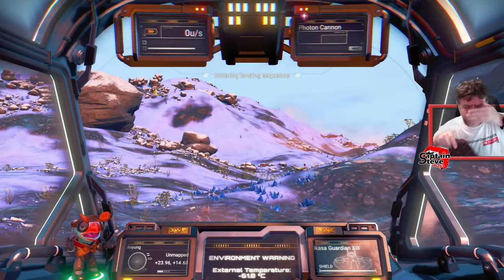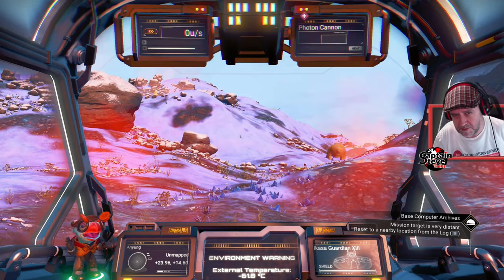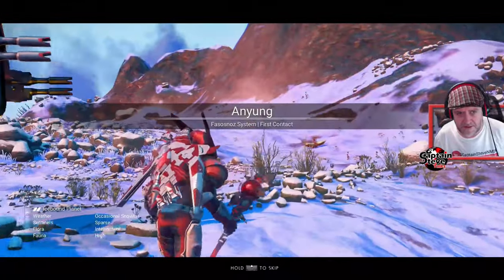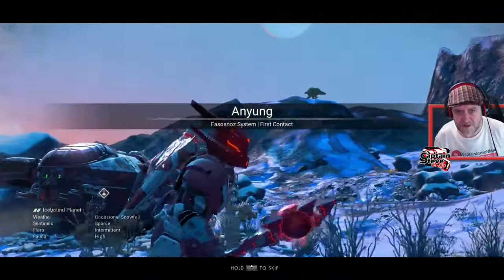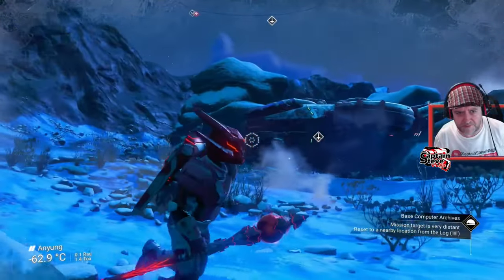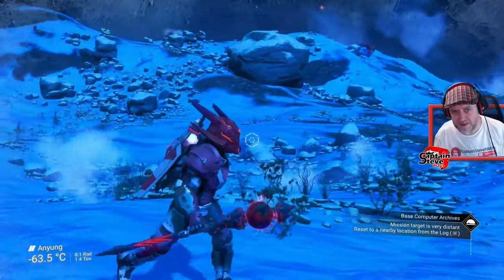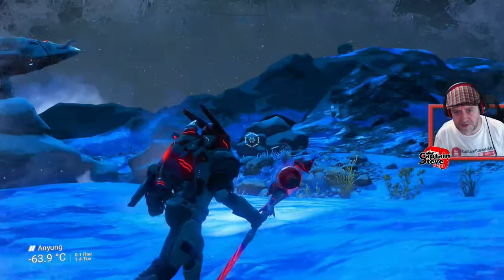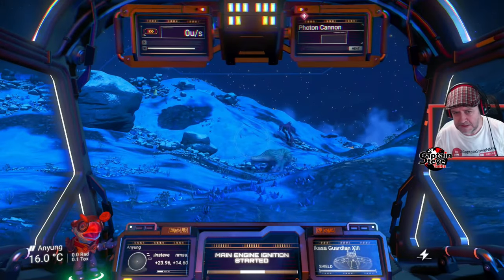Okay, so this looks like pretty much the icy worlds before the Worlds update kicked in. What I'm finding is, because I've seen a lot of these worlds before, if they don't look like they've been overhauled, it's just a case of jumping in my ship and flying somewhere else. I'm only looking for things that I've not seen before.